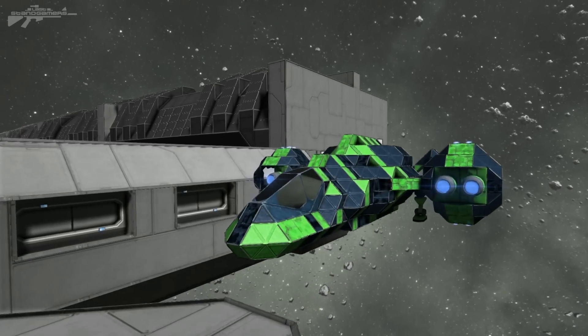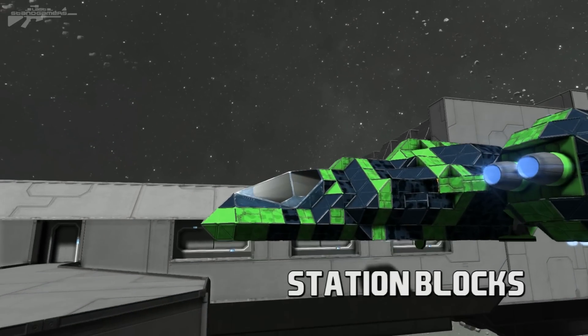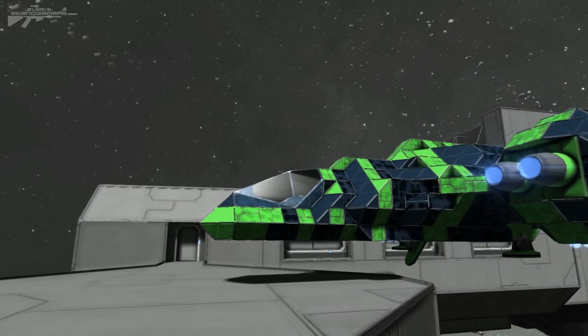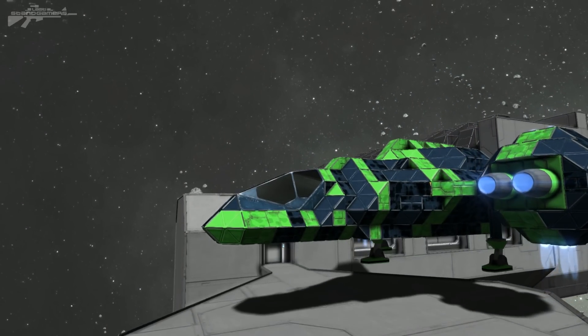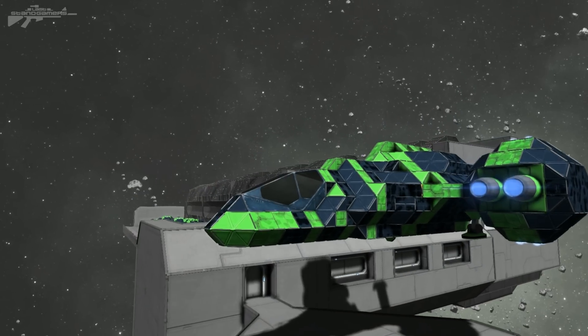The final feature added is the ability for sensors to detect large ships, which allows you to do things like automatically deploy your landing gear as you come in to land — one less thing to worry about. As you take off the landing gear retracts and you can just blast off.